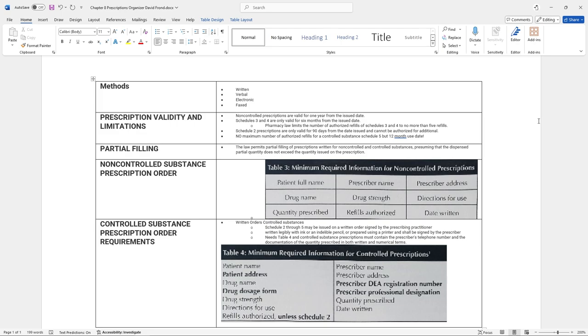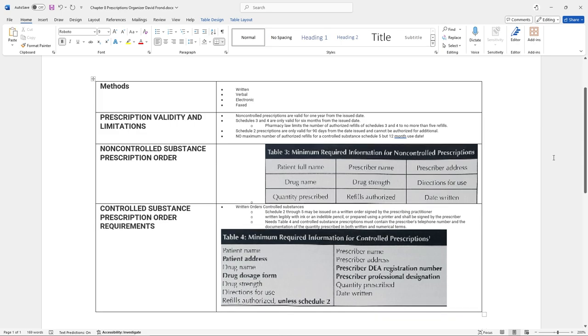How can we receive a script? It can be written, verbal to written, electronic, or faxed. Non-controls are valid for up to one year. Scheduled threes and fours are valid for up to six months. Schedule twos are valid for up to 90 days. For refills, non-controlled can have as many as they want. Scheduled threes and fours can have no more than five refills. Schedule twos cannot have any refills. Schedule fives are kind of a gray area but we use the 12-month use date.